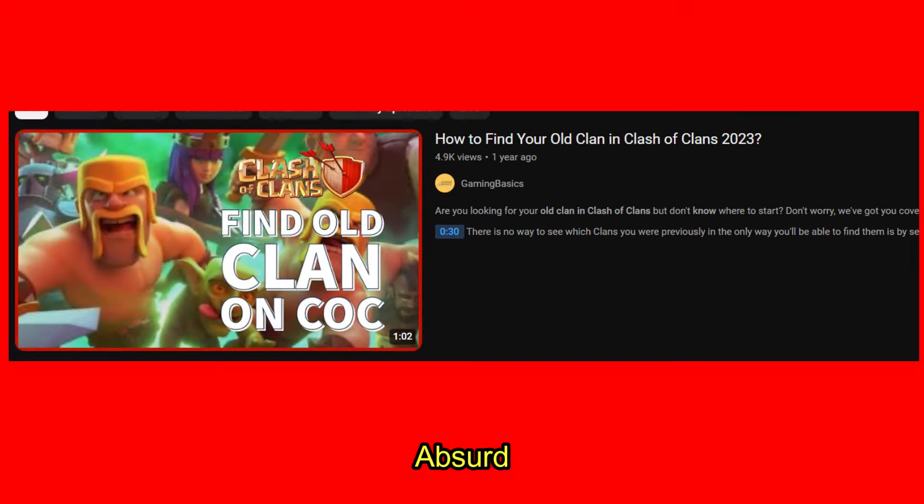The second method is to go to your social tab and look for a friend who was with you in your previous clan. If they are still in that clan, you can join it — but this is very rarely the case, which is why this method is also not effective.